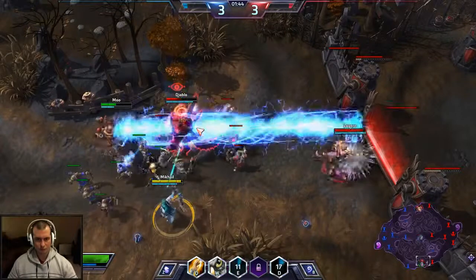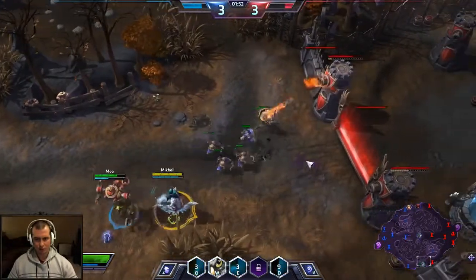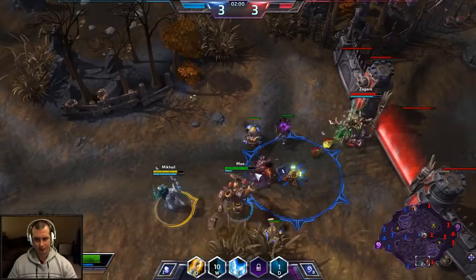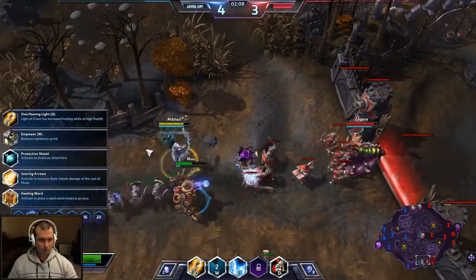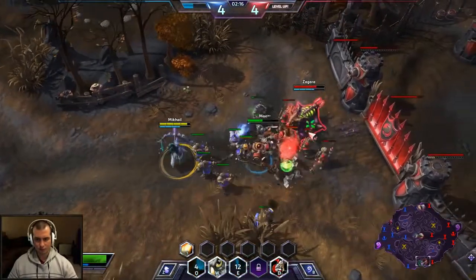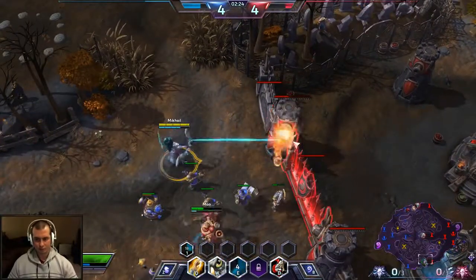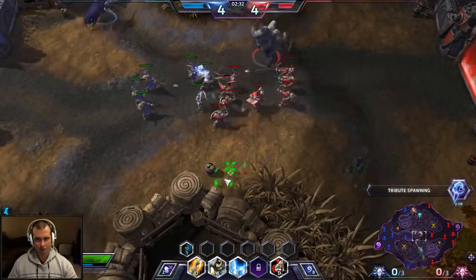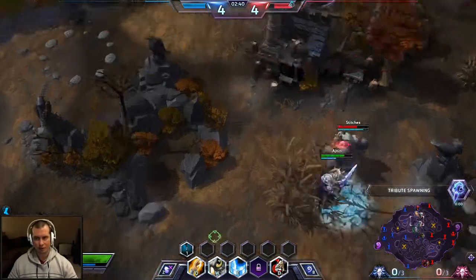We're going to mark him. I don't think we're going to be able to take him down — he's a little too tanky. We're going to heal up Gazlowe, and we're going to do some zoning. There's Zagara right there — we're going to try and bait her out a little bit. Now we have Searing Arrows, so I can start doing some work. Now I have some pretty good burst potential, and you really want to be there for the teamfights.